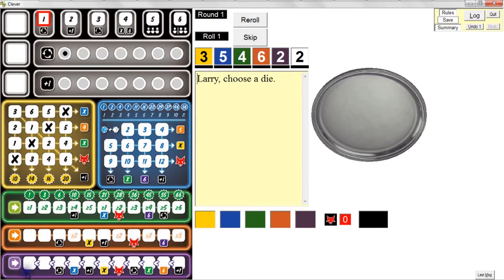Purple also works left to right with values. There are no multipliers in the purple zone, but each space has to be greater than the space before it. If you put a three, the next space has to be a four, five, or six. If you put a five, the next has to be a six. But once you place a six in a space, the next space can be anything again — it resets. You score purple the same way you score orange: simply add up the values of the dice.